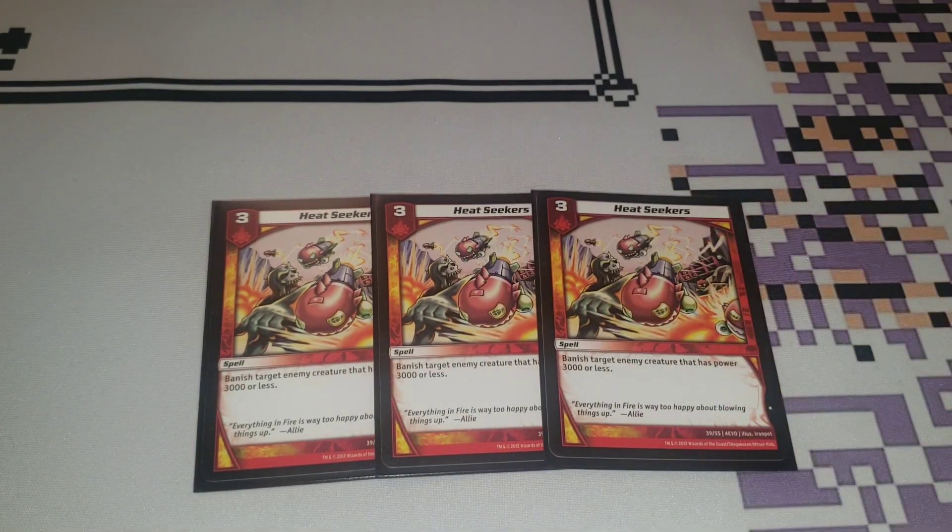We also choose to play three copies of Heatseekers. This is a three-cost spell that banishes a target enemy creature that has 3,000 power or less. This just starts picking off really good cards. It deals with different Seneschals if they're getting too much advantage, Razorhides if they start getting crazy. Deals with Sacred Door with Plume Hollow. Heatseekers just gets rid of a bunch of stuff, and I highly recommend this card. Great removal.